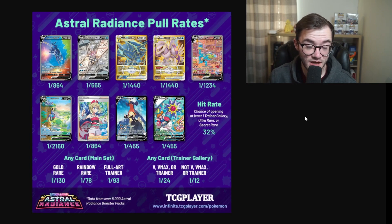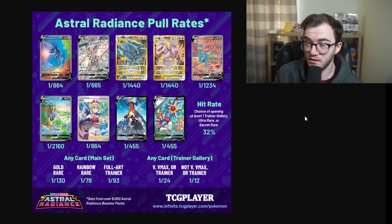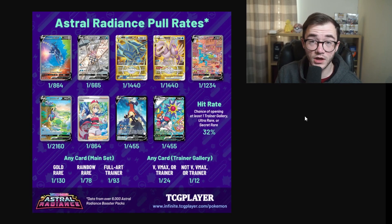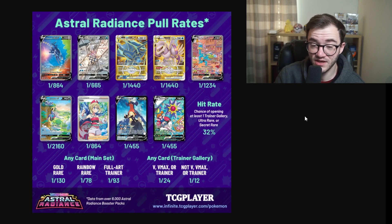The Hisuian Sneasler is over 2,000 packs. Any Trainer Gallery V is one in 24, a full art trainer is one in 93 — that's about three booster boxes. Rainbow rare is one in 78, slightly more than two boxes. A gold card is one in 130 packs — basically four booster boxes. That is insane. This is a tough set to get the big heavy hitters.